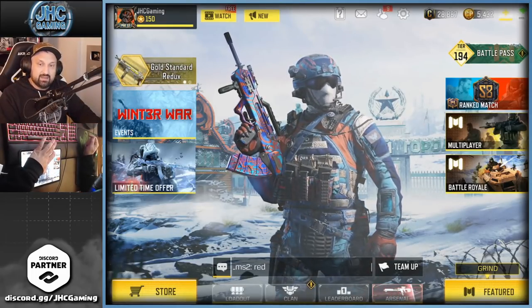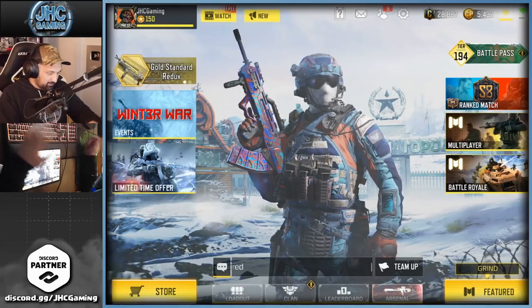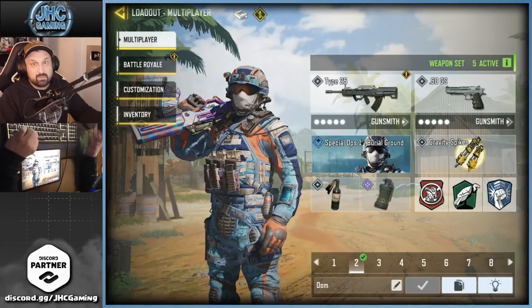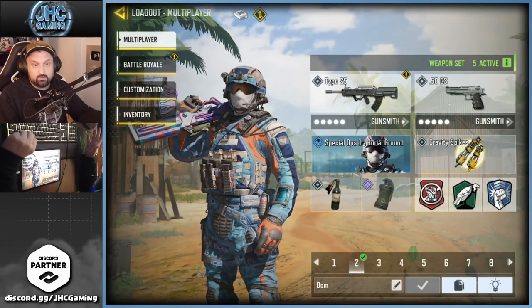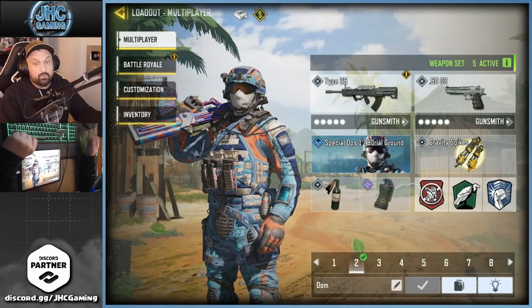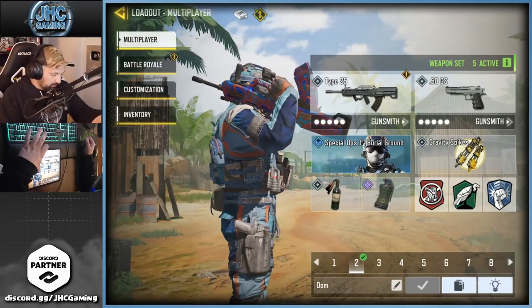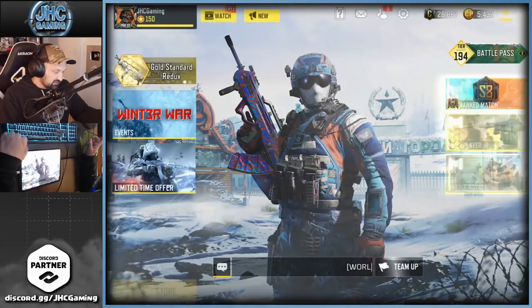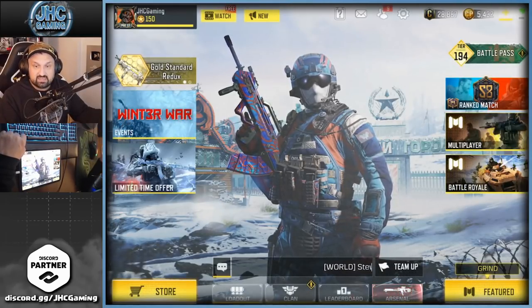Everyone was asking how do you get the new spec ops one. It's called Burial Ground — I think it's my favorite spec ops skin in the game. I know there's a bunch of cool ones but I really like that one: the blue, dark blue, light blue, orange — super cool skin. And it's pretty easy to get, so let's get into it.